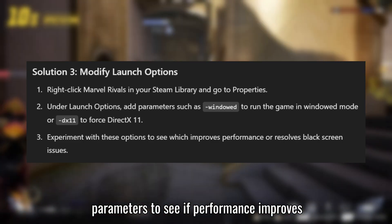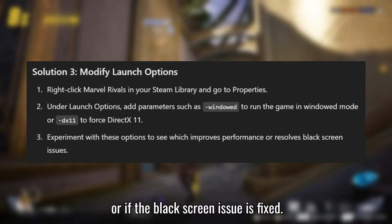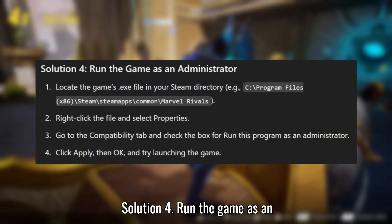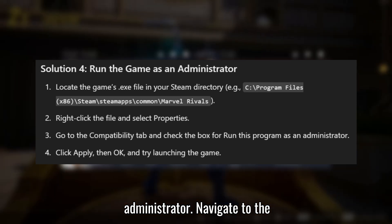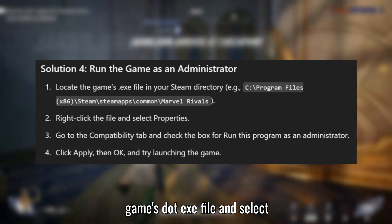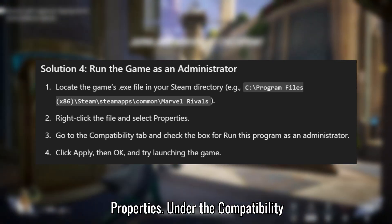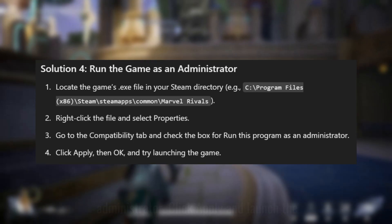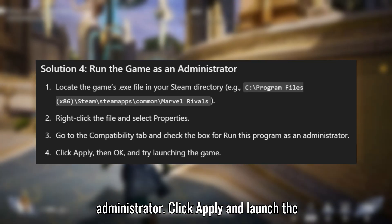Solution 4: Run the game as an Administrator. Navigate to the installation folder, right-click the game's .exe file and select Properties. Under the Compatibility tab, enable Run this program as an Administrator, click Apply, and launch the game.